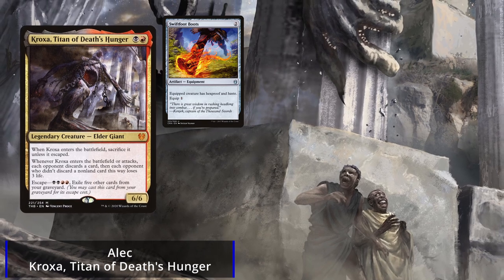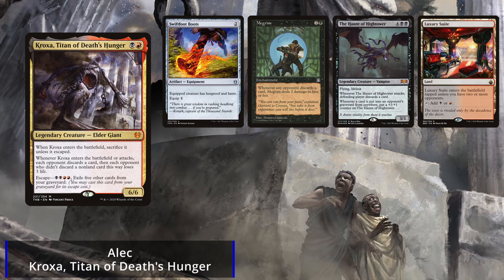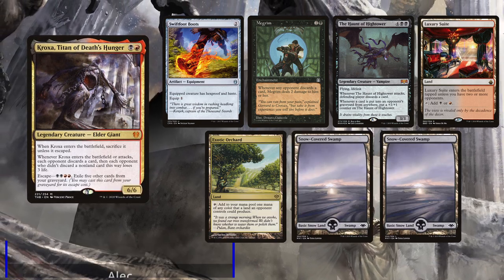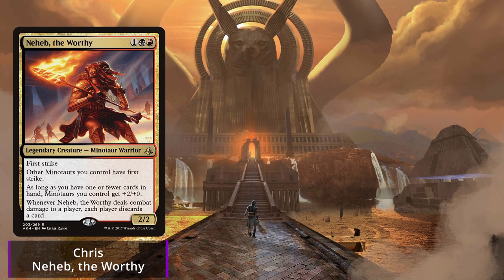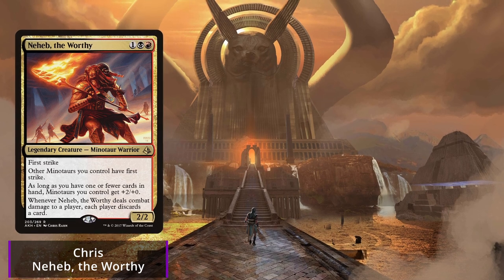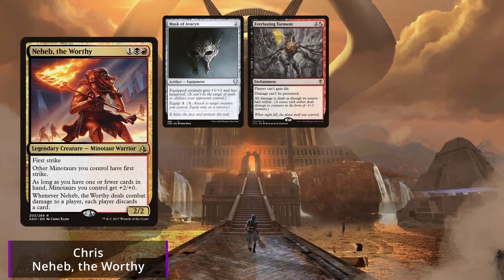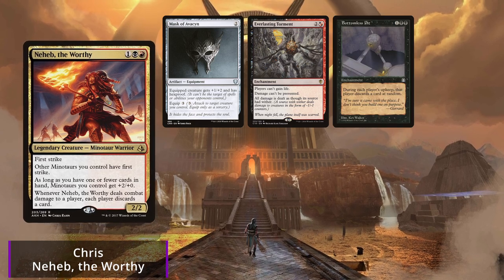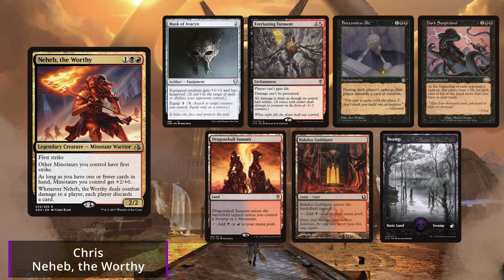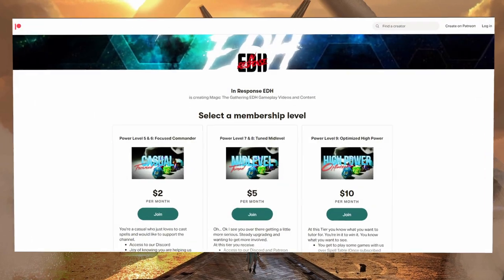Alec is back and he's playing his Kroxa, Titan of Death's Hunger deck. His starting hand consists of Swiftfoot Boots, Megrim, Haunt of Hightower, a Luxury Suite, Exotic Orchard, and two Swamps. Last but not least, Chris is back playing Neheb the Worthy, starting with Mask of Avacyn, Everlasting Torment, Bottomless Pit, Dark Suspicions, Dragon Skull Summit, Rakdos Guildgate, and a Swamp.